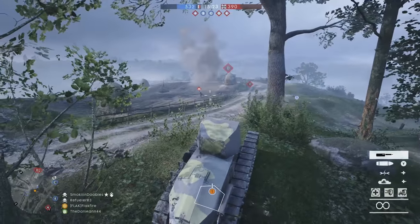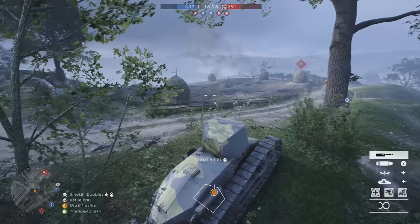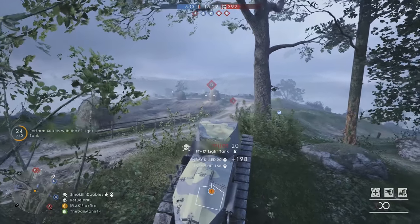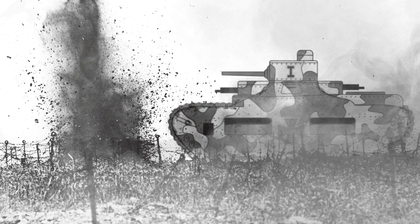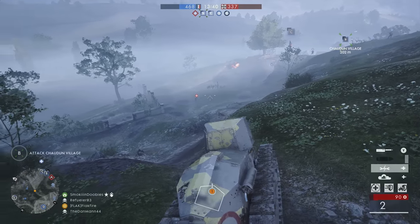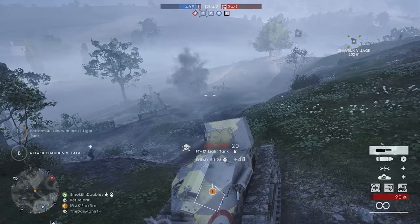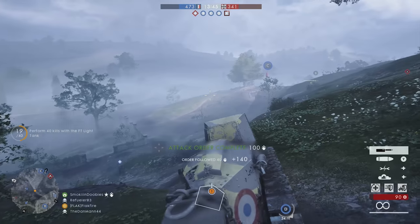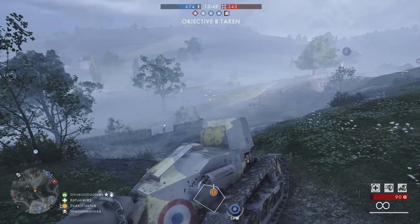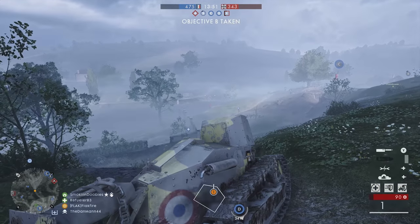If developers wanted to push the prototype envelope even further, DICE could add the Sturmpanzerwagen Oberschlesien prototype. This tank design reportedly featured a 37mm or 57mm gun located in a central turret and machine guns mounted at the front and back. Though lightly armored, this tank would fit quite well into the tank meta of Battlefield 1, with a unique three-seat setup and a top speed of 16 kilometers per hour, or about 10 miles per hour. The tank was still being built at the end of World War I.